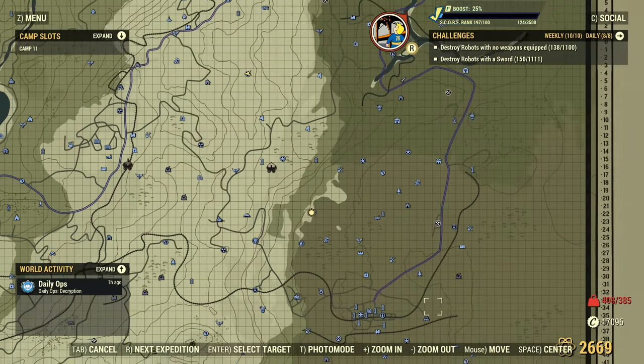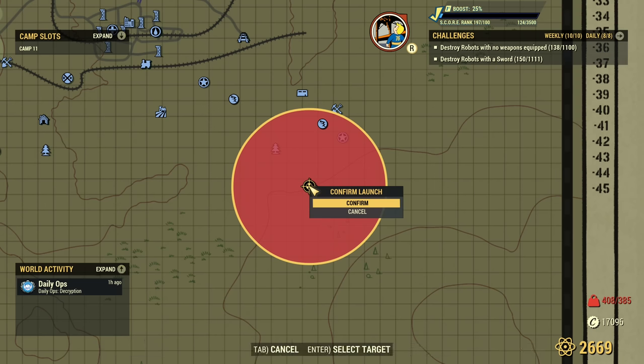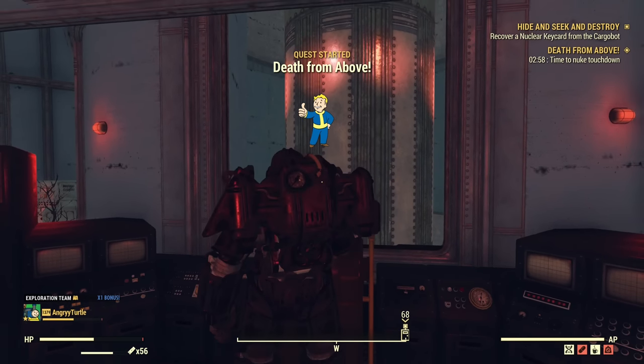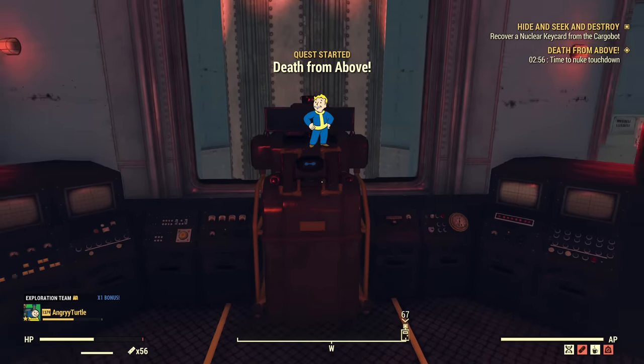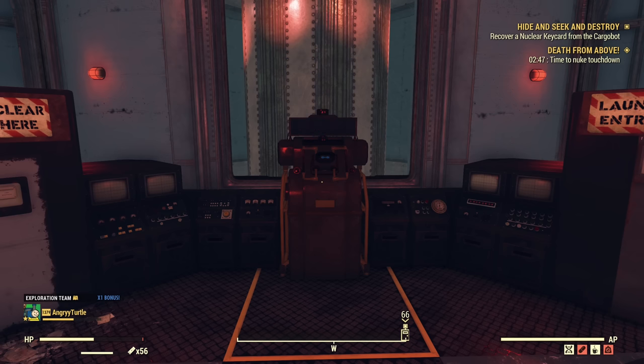A good tip: don't nuke directly on top of the target. Position the nuke so the icon is only barely inside the blast radius. That way, after the fight you can run north and exit the nuke zone, allowing you to fight outside of it and avoid dealing with all the radiation and mobs. I'm nuking Fissure Site Prime for the Scorchbeast Queen since I'm on a private server and that's the easiest target to take down solo for me. Confirm — and that's it.